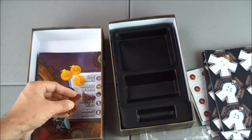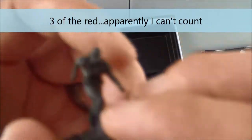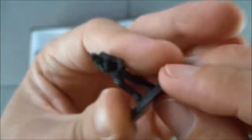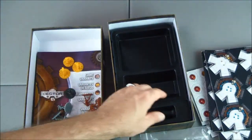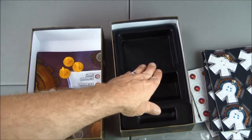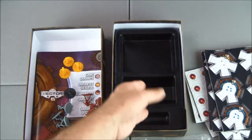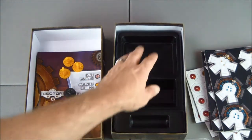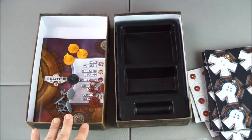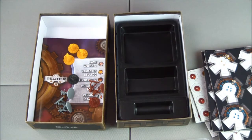It looks like we have three gray, four red, three yellow, and only one black mini. Wonder what the difference is — I'll find out the first time we play. And we have an insert here. Once we get to playing, it looks like it's angled, so maybe these hexagonal pieces will line up nicely, and maybe this area is for the minis. I'm going to punch everything and try to put it in there and see how well the insert works.